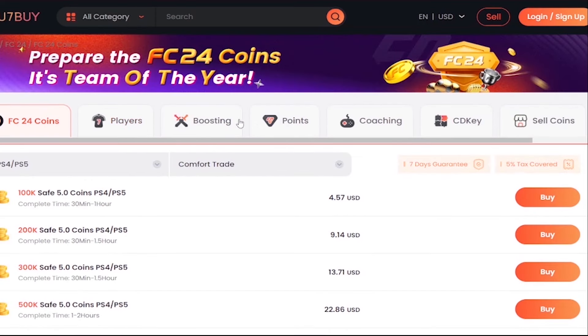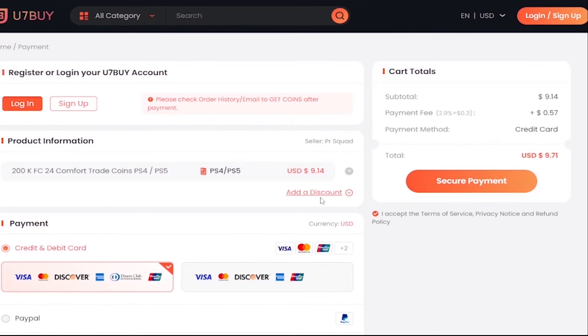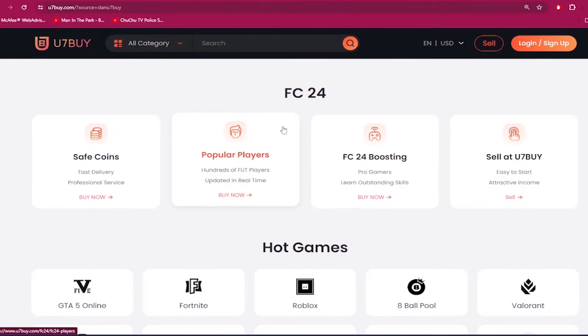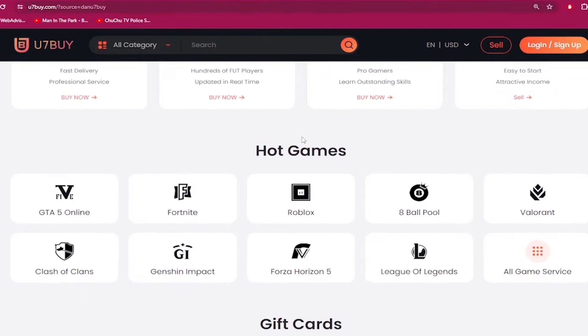If you need to make your ultimate team stronger, go to u7buy.com and buy yourself some cheap and reliable FC24 coins. Make sure to use my discount code 'Dan' to get 6% off your next purchase. Apart from FC coins, u7buy.com also provides game services like mobile games, gift cards, game keys, etc. Click my link in the description and enjoy the cheapest prices.